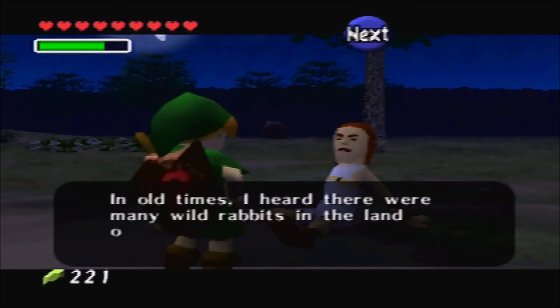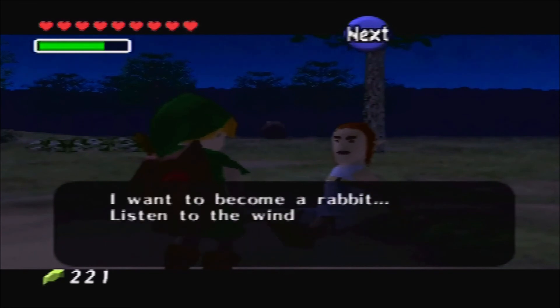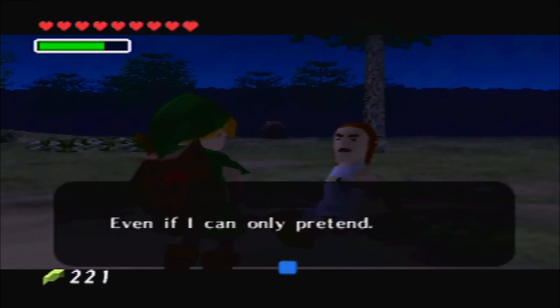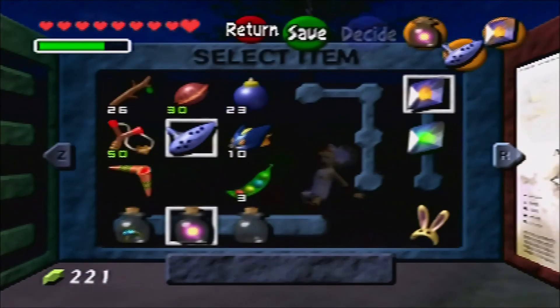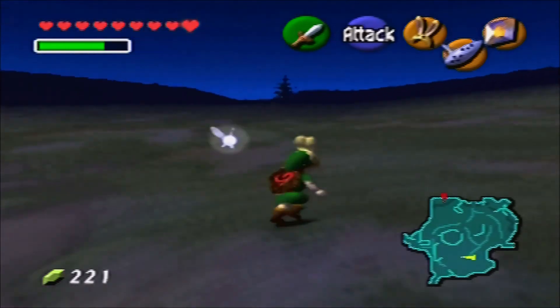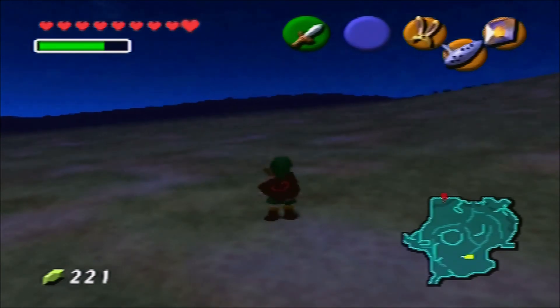In old times, I heard there were many wild rabbits in the land of Hyrule. Not anymore, though, because of excessive hunting. I want to become a rabbit — listen to the wind with those ears, hop across the ground with those legs, even if I can only pretend. A bunny rabbit, you say? That's right — let's put on this bunny hood. I completely forgot about this, but watch what happens.